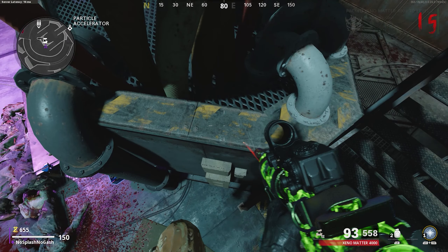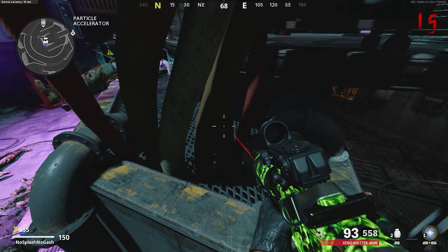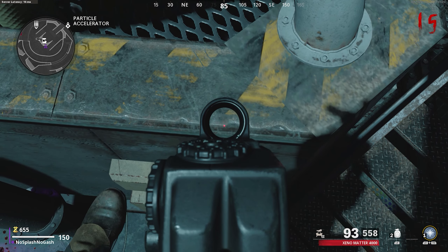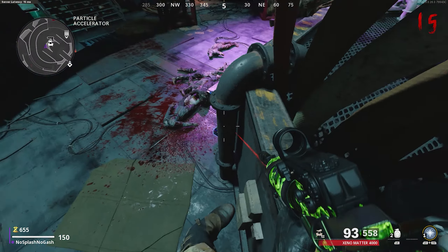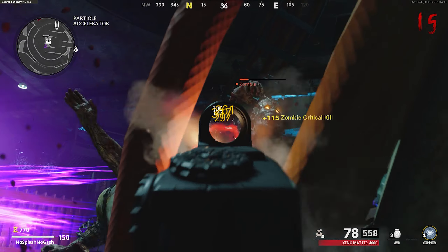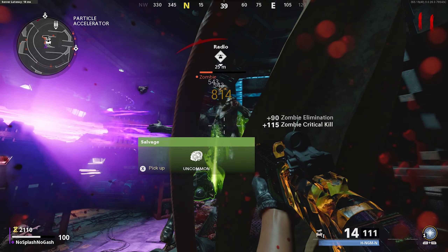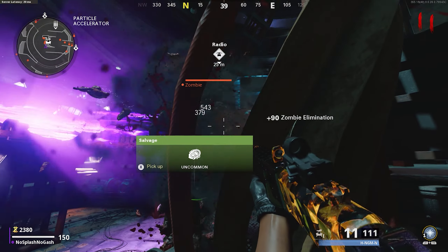I'll quickly show you the sweet spot from what I've found. You want to go over more towards the stairs side, find this corner and make sure you're in line with that — kind of in between the little line where the bolts are and right on the edge of the corner. If you are getting hit from the zombies behind the pipes, just move back slightly. Or if the zombies are collecting underneath you at the stairs, then move forward ever so slightly. Ultimately, this is a great glitch, so use it wisely.